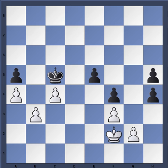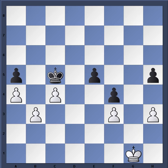Black is tied up and has to keep an eye on the c-pawn. After c5, king g1, black simply plays h3, and then after g takes h3 plays h4, which shuts that plan down — no penetration by white on the kingside.